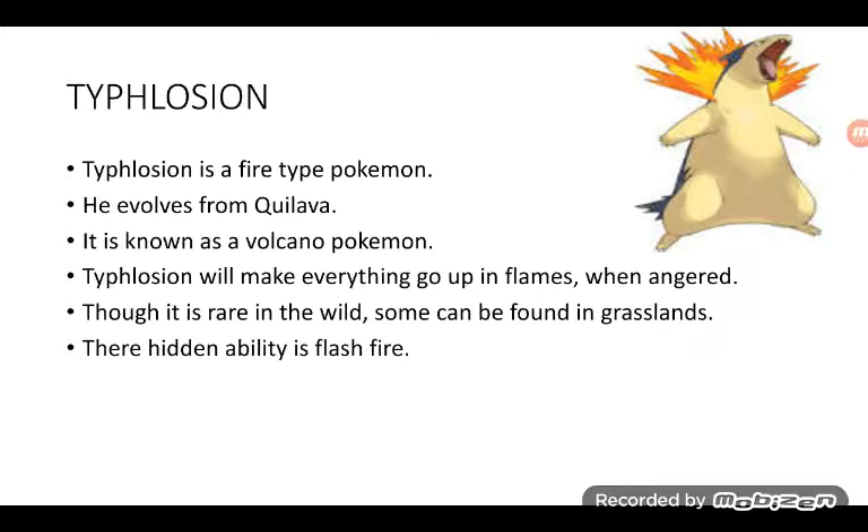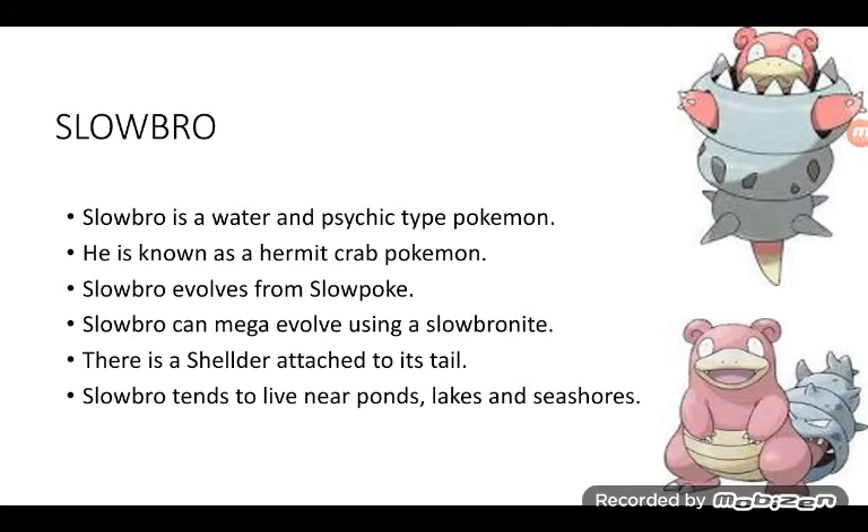Typhlosion is a Fire type Pokémon. It evolves from Quilava. It is known as a Volcano Pokémon. Typhlosion will make everything go up in flames when angered. Although it is rare, some can be found in grasslands. The hidden ability is Flash Fire.